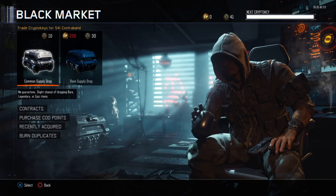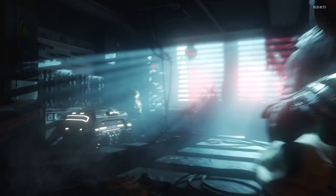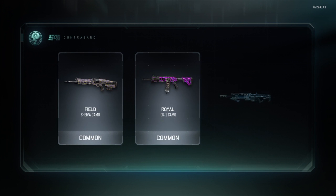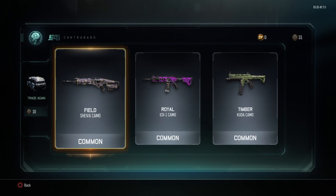So let's hop into number 48 here and see what we get. We got common, royal, common, common — so we got the Field Shiva camo, the Timber ICR-1 camo, and the Timber Cuda camo. Let's see if we have any duplicates.